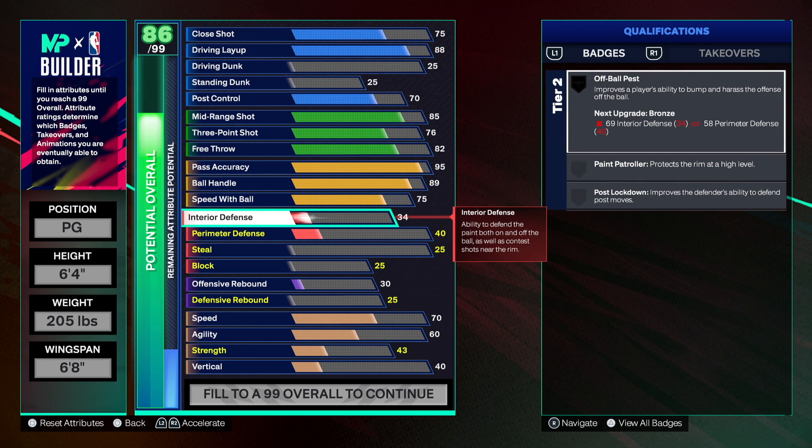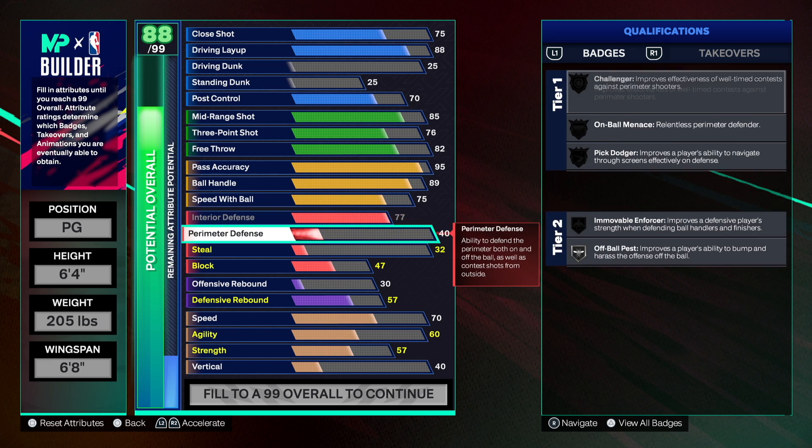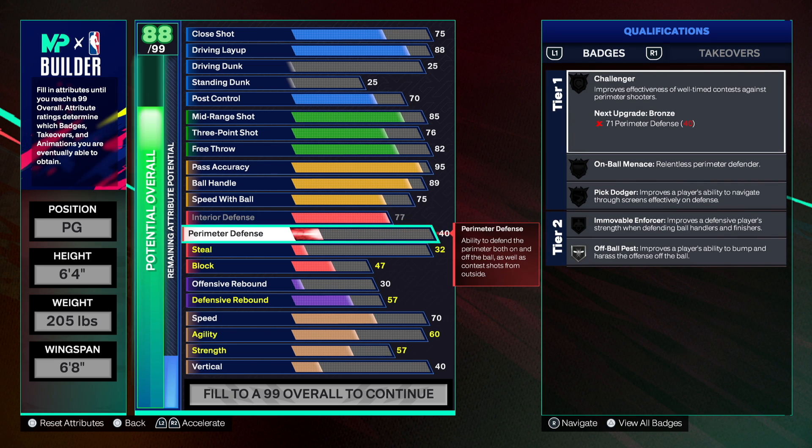Now this is where the build takes off — we're adding interior defense. Most point guards don't have interior defense, but Jason Kidd was a great all-around two-way player. This is going to catch opposing point guards and shooting guards off guard because we have a 77 interior defense. At 77 you automatically get Silver Off Ball Pass — 77 interior defense on a point guard is insane.